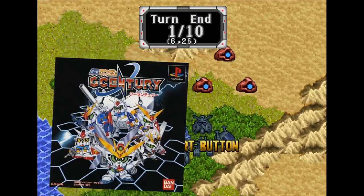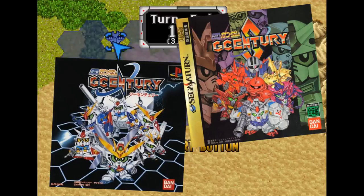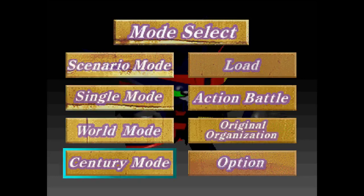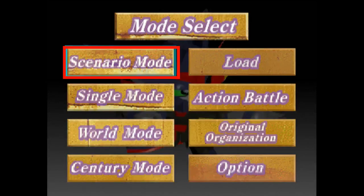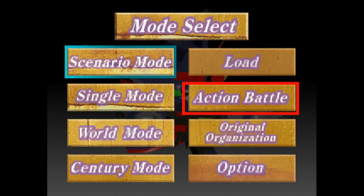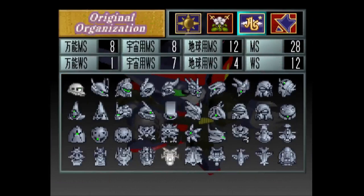What you're getting with G Century's 1997 port on the PS1 and its 1998 Saturn port named G Century S is a set of game modes somewhat similar to the lineup of SD Gundam G Next. Going from the top you get Scenario Mode, Single Stage Mode, World Mode — which is pretty much just the config map mode from G Next — and Century Mode, which is kinda like Scenario but slightly different. You can also play just the combat sequences via the Action Battle Mode, or make a custom faction, which is a pretty cool addition for people who like the production mode in G Next.